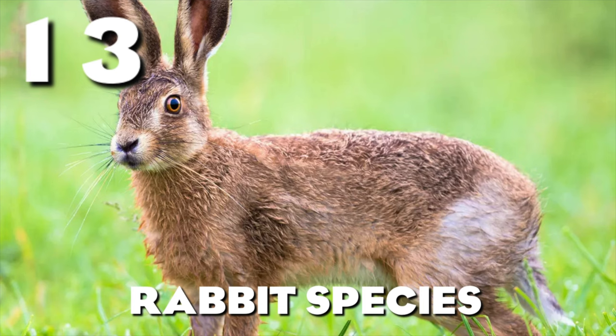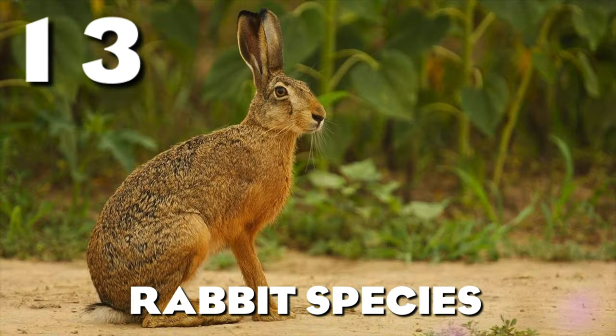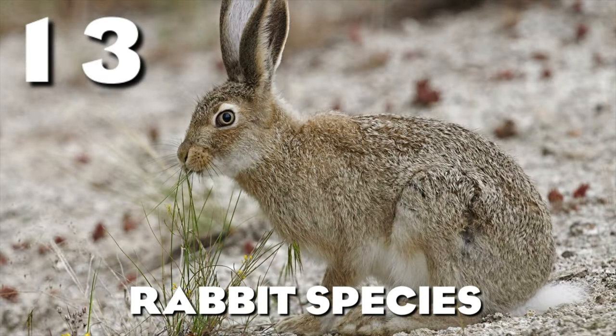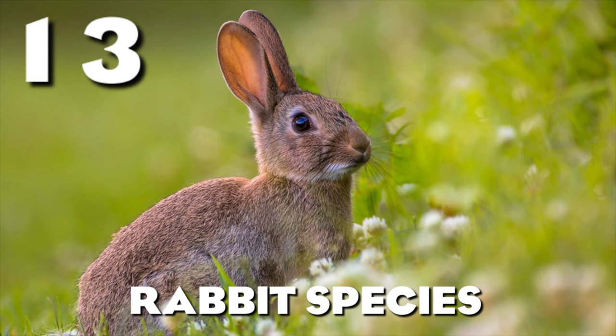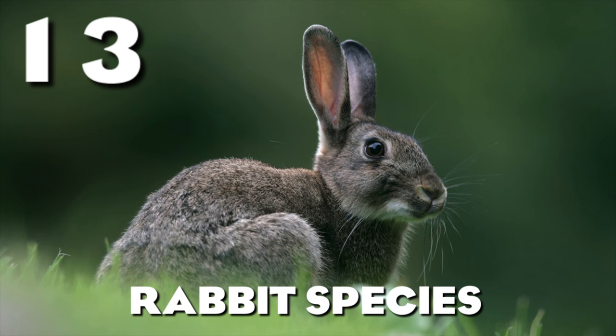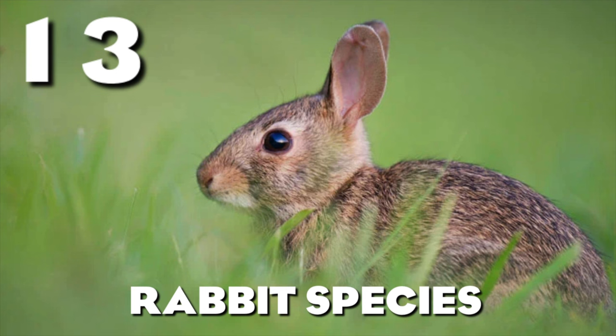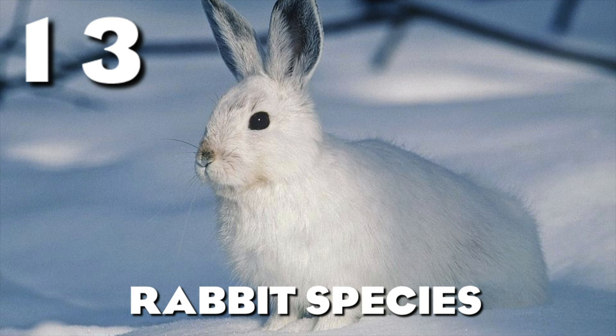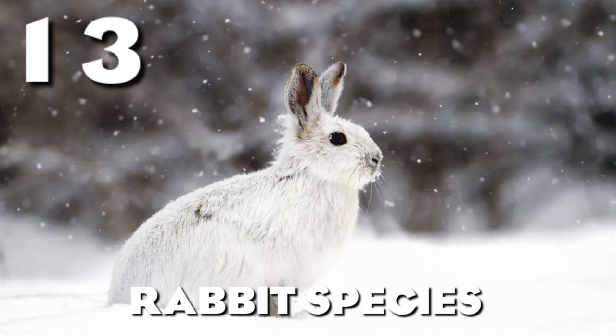Coming down to number 13 — a rabbit species. Whether it's a jackrabbit, an arctic hare, a European rabbit, or a Holland lop, rabbits can fill a variety of zoo needs. If we get the European rabbit, people will be ecstatic for a petting zoo animal; a jackrabbit works as a desert animal; an arctic hare as a tundra animal. The European rabbit would also be most useful because it can be both a petting zoo animal and a wild rabbit. Modders would also love a rabbit since they could use the rig to make additional species.